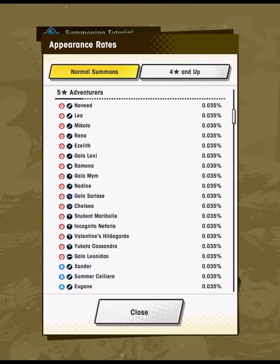Now when it comes to adventurers, I'm going to be a little more critical. It's not that a lot of the adventurers I won't talk about can't do the hardest content — it's just that some stand out well above and beyond in terms of utility. Scrolling down this list, Naveed, Leia, Mikoto, and Reyna are all sort of replaceable. Eslith verges on interesting but is replaceable. Gala Laxia and Ramona are replaceable.